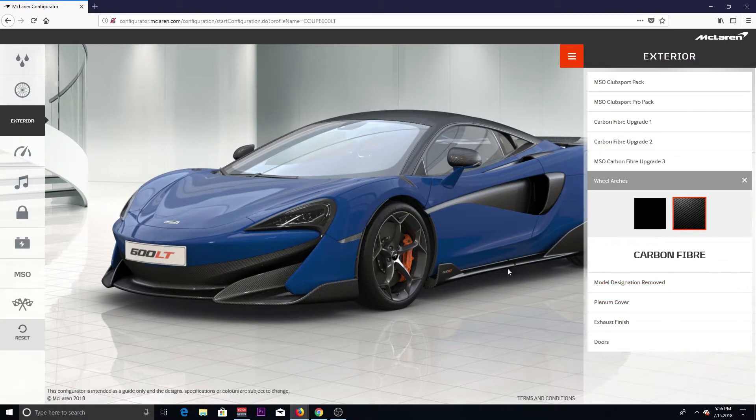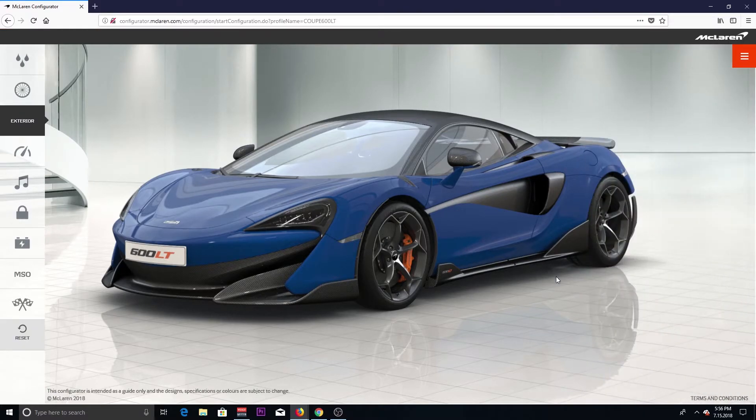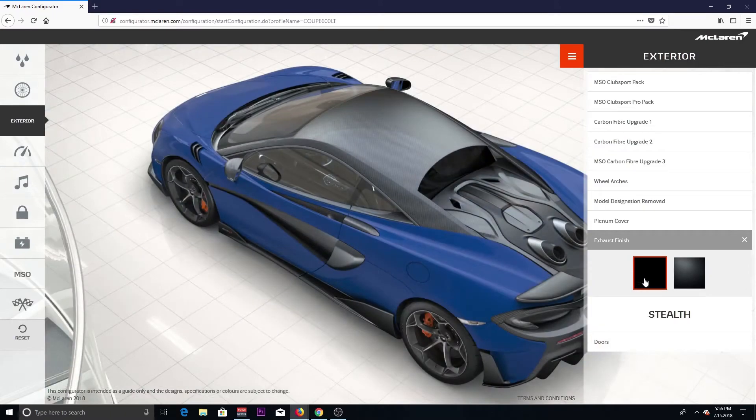We want to keep that model designation. Let's see the plenum cover — we want to make this carbon fiber. That's a hard decision right here. We're gonna go with the carbon fiber look on that. Then exhaust finish — I want to go with... let's click on this. I'm thinking gloss black, but I might just stick with the stealth. Yeah, I'm gonna stick with the stealth.